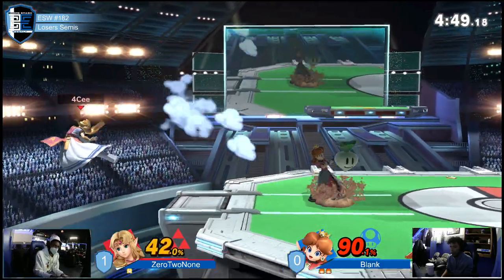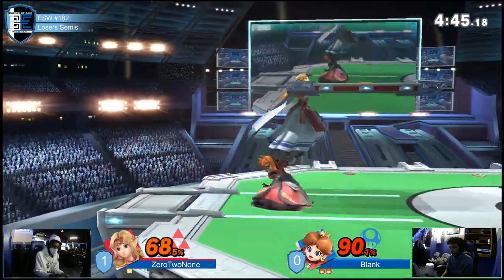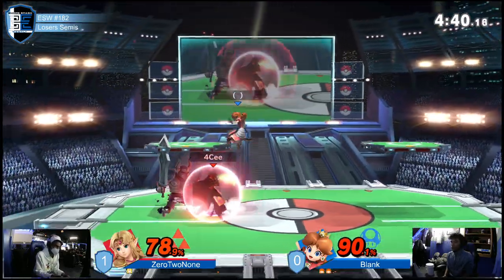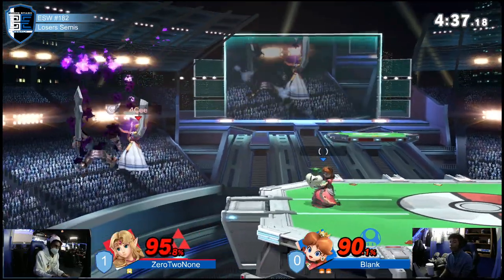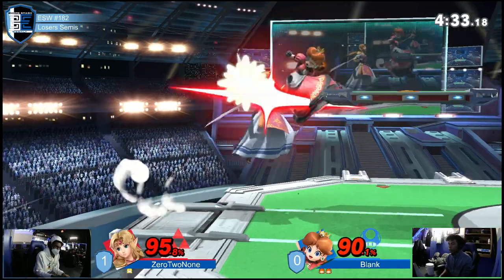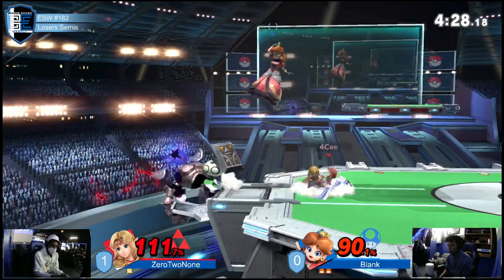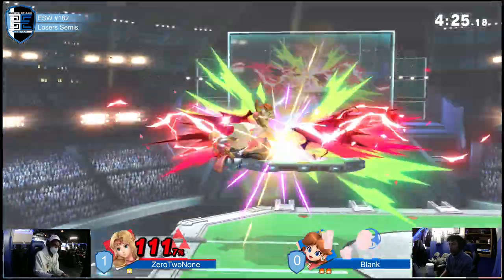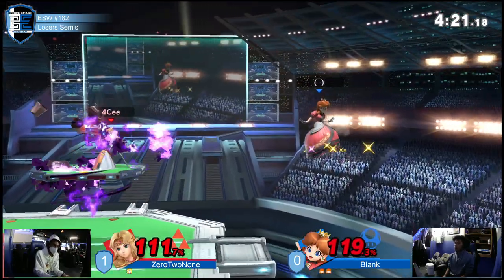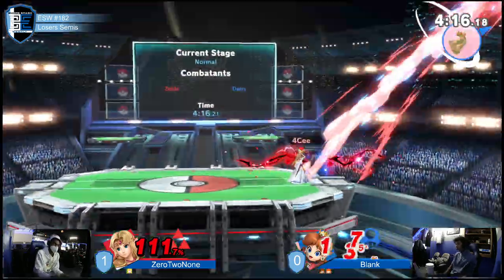0 to none has had a few juggle opportunities — Zelda is a very punishing character when juggling but not the easiest to land the juggling move with. That was some meaty damage. Nice tomahawk coming through — needed to use every move to recover there. Blank DI'd incorrectly trying to get away and is still alive after that fair. Oh — that's death, yeah.